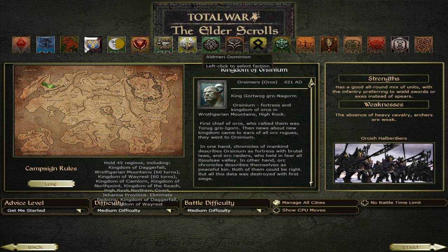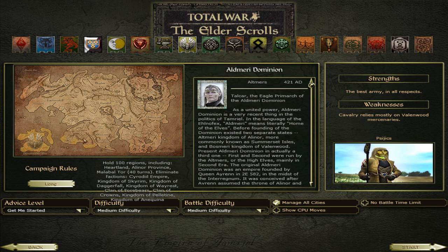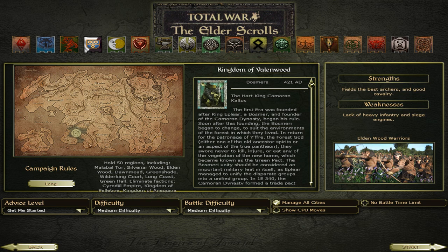We have the Aldmeri Dominion. They also have areas in the main world, so to speak. They are Altmer, or High Elves. The leader is Talsar, the Eagle Primarch of the Aldmeri Dominion. We have the Kingdom of Valenwood — the Wood Elves, the Bosmer. The Herd King Camoran Calthus is their leader.